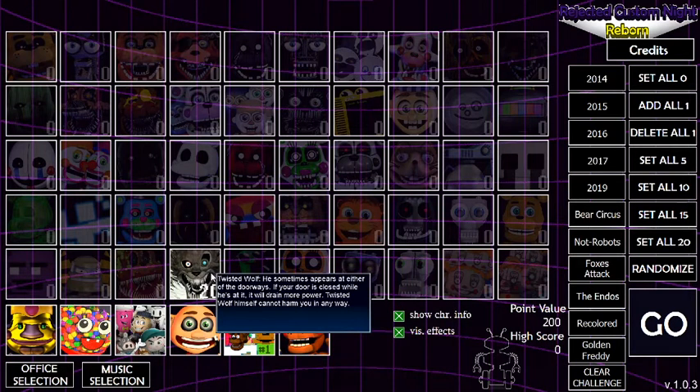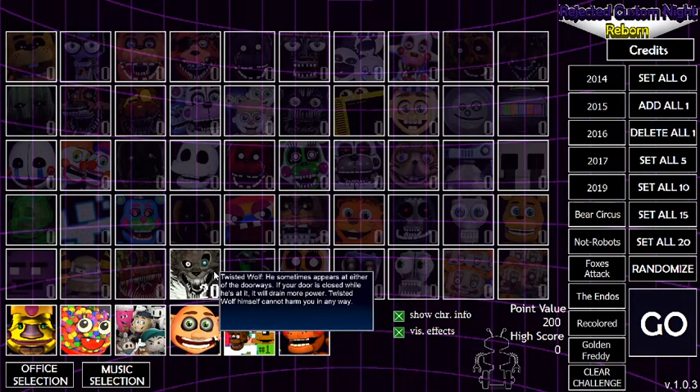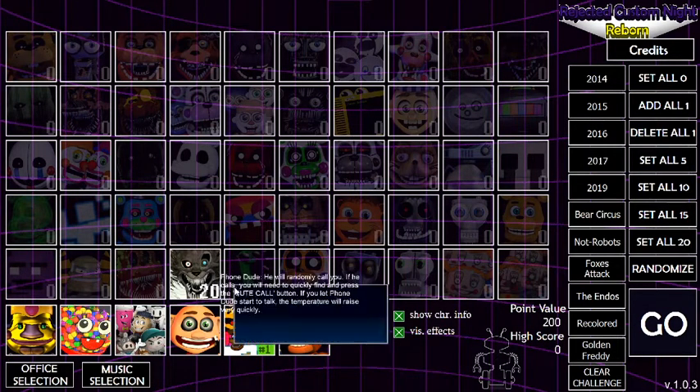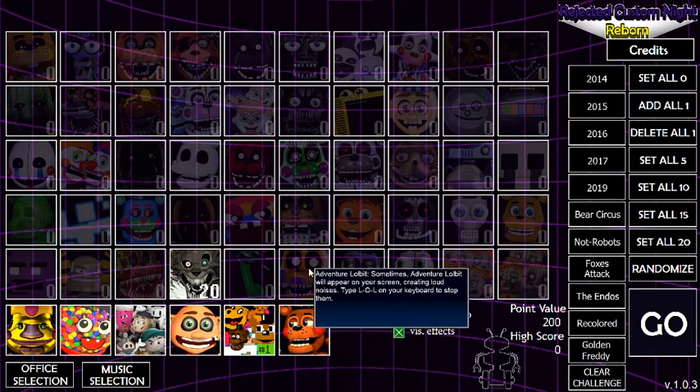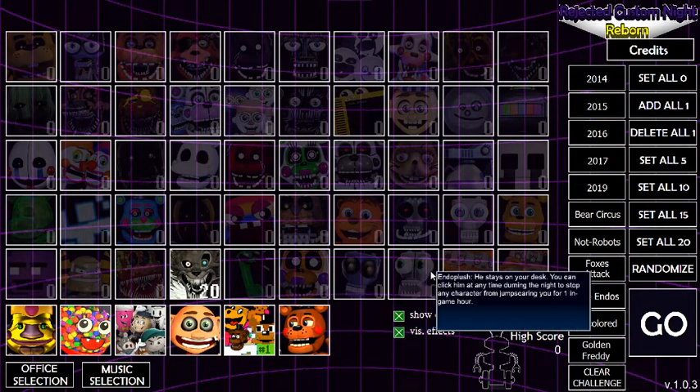It says: Twisted Wolf will not harm you in any way. He just comes over to your door, and if it's closed, it will drain your power really fast. The phone thing to do is actually kind of difficult — I think I have to actually type in the dashes for a little bit — so I'm not going to do them.